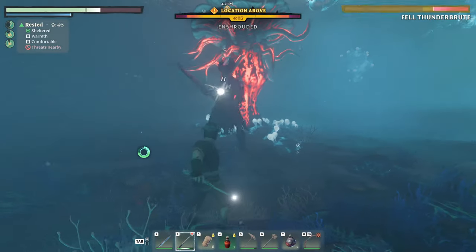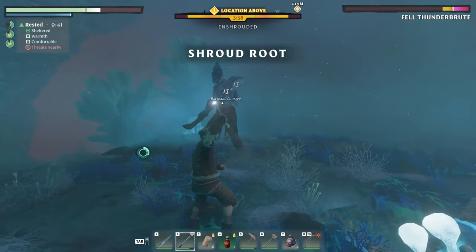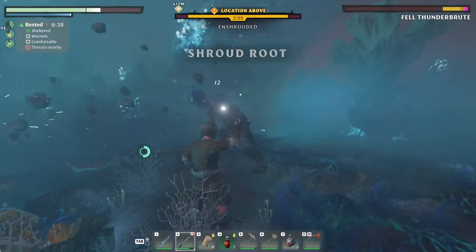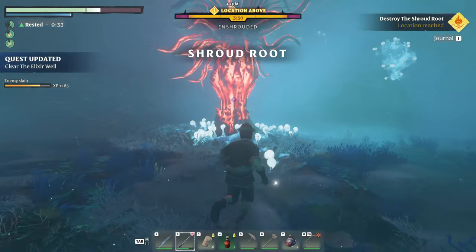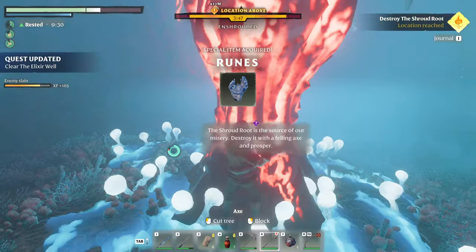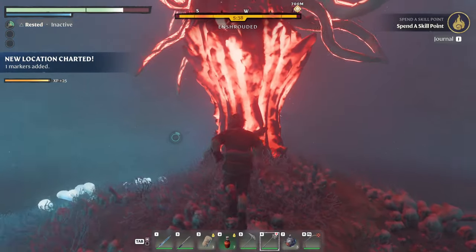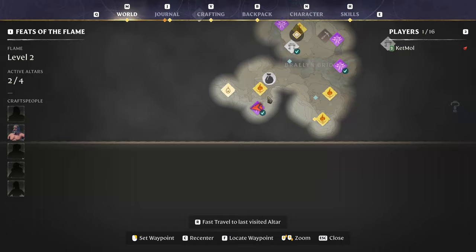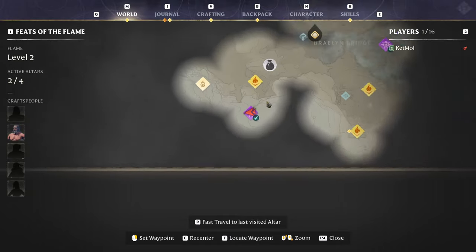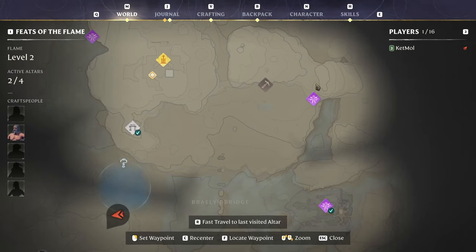The game quite quickly directs you towards your first elixir well. Down there is a boss — it's not too hard since the attacks are easy to dodge. There is also a shroud root down there, and when you cut it down you get skill points. What the game does not tell you is that there are other shroud roots not in elixir wells, and they also give skill points if you find and cut them down. Close to the starting base there is one inside a cave over here, and one up here also inside a cave you can enter from here, or jump down and fly inwards.